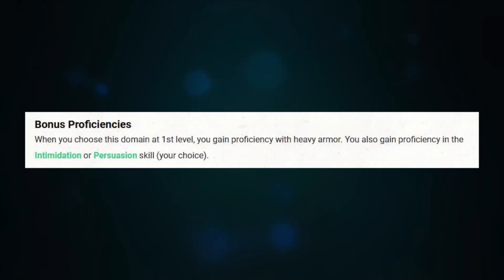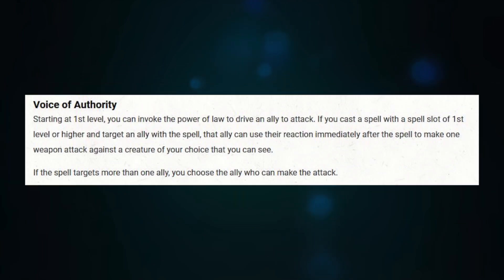I really like the Order domain. Order gives you heavy armor proficiency and a skill proficiency — I believe it's Persuasion or Intimidation. But that's not all: you also get Voice of Authority. When you cast a spell on an ally — doesn't have to be a cleric spell, just a spell — they can use their reaction to attack a target you choose. This is great if you have a rogue in the party. A buff, a heal — all of it works.